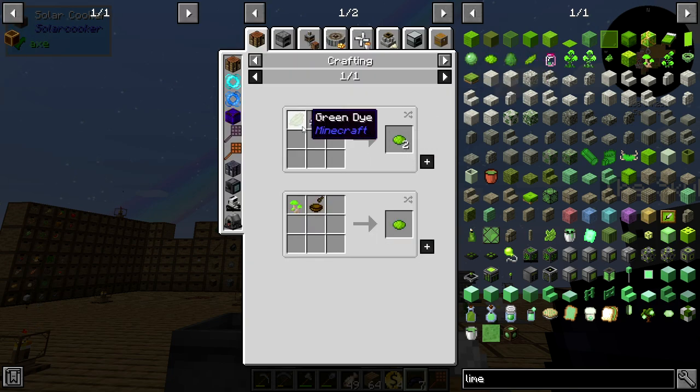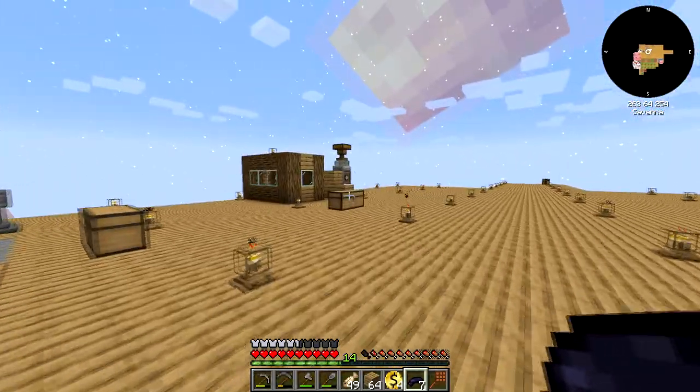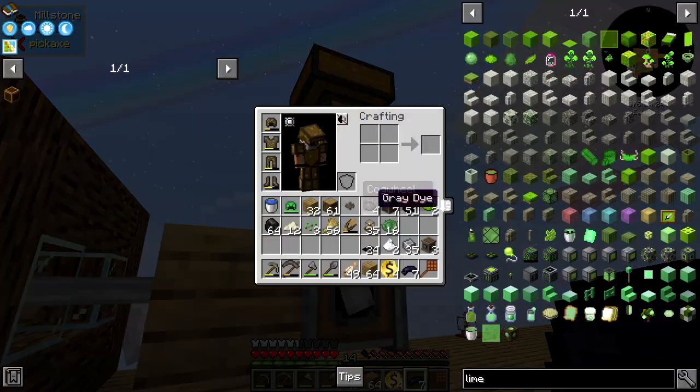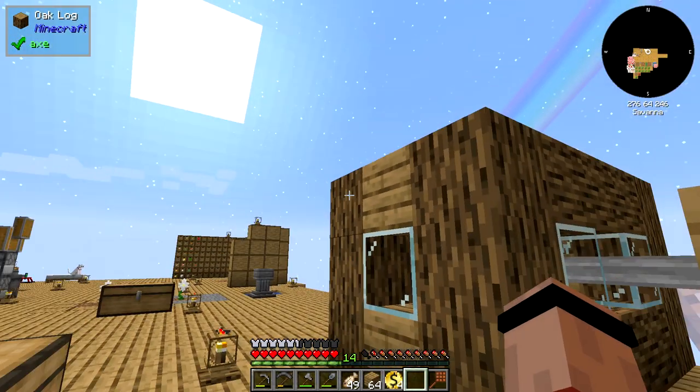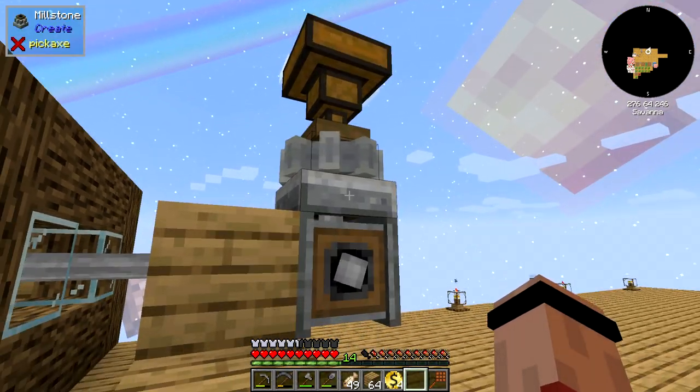Is that not how you make lime dye? Green — oh, this mechanic! Minecraft. There we go, now we got lime dye. Let's get our stuff out of here. We got some seeds and some wheat flour.